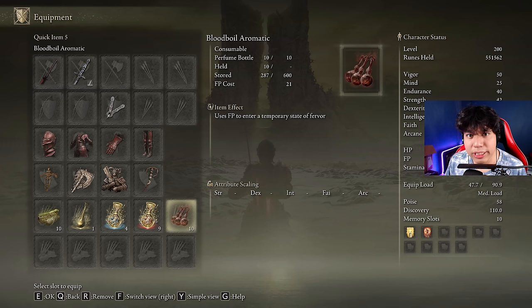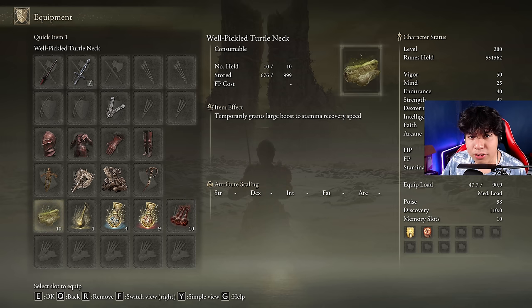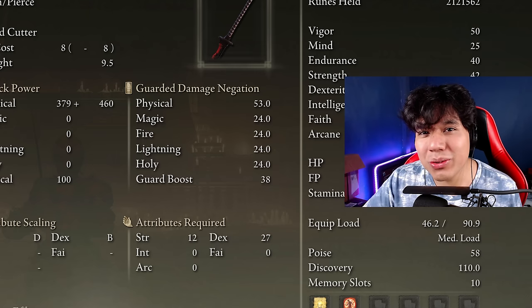This weapon deals only physical damage, so the best body buff is Bloodboil Aromatic. However if you don't like crafting, Flame, Grant Me Strength works perfectly fine as well. Since this variation of the build is based on dealing heavy attacks, we consume a lot more stamina — that's why using Well-Pickled Turtle Neck consumables is recommended over the regular ones. If you can't craft the Well-Pickled version, the regular ones are still better than nothing.